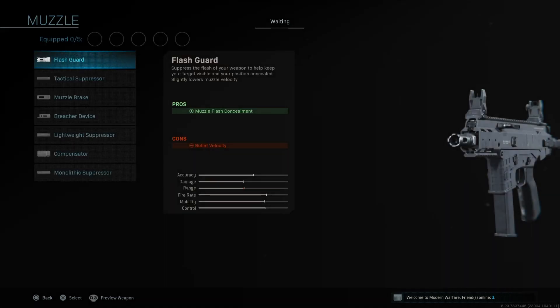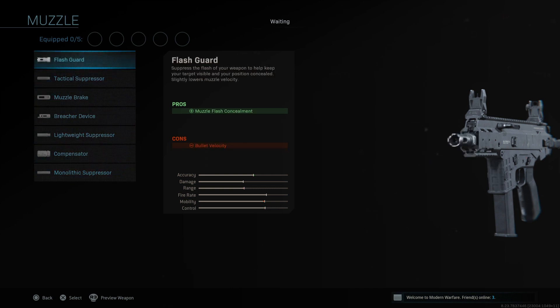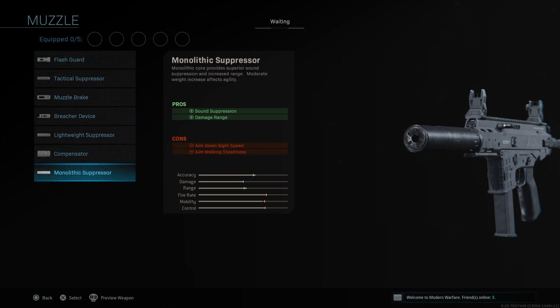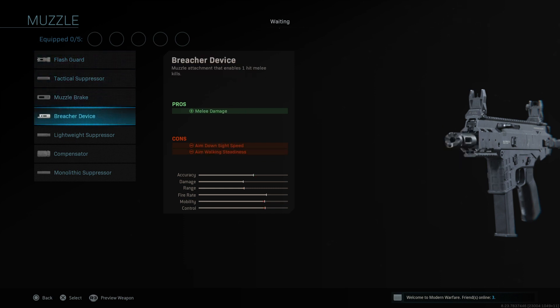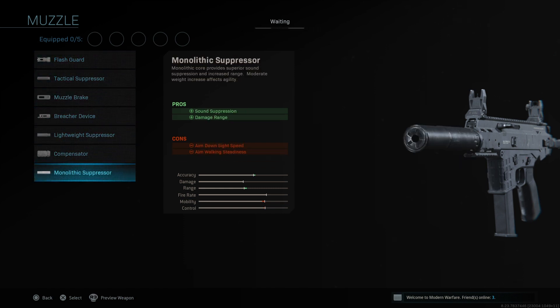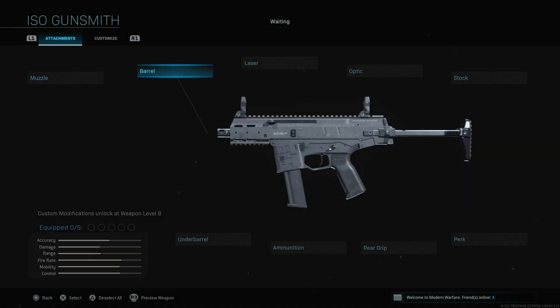First up, muzzle — exactly the same as what we'd see on pretty much every other weapon in this game, pretty basic, nothing new. We've got the flashcard, tactical suppressor, muzzle brake, breacher device, all that kind of stuff — pretty much the basic default attachments we have on every other weapon.